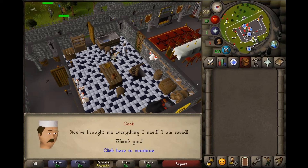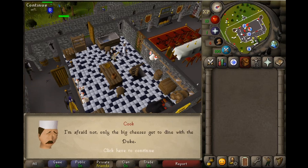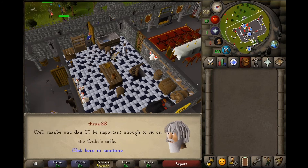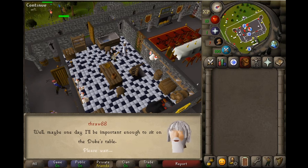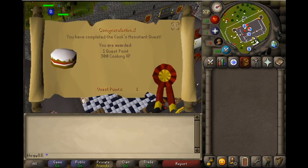You've brought me everything I need. I am saved. Thank you. Do I get to go to the Duke's party? I'm afraid not — only the big cheese get to dine with the Duke. Well, maybe one day I'll be important enough to sit at the Duke's table. Probably not, but I won't be holding my breath. So you've completed the Cook's Assistant quest. You are rewarded with one quest point and 300 cooking XP. Alright, Grizzly Gamers, I hope you enjoyed the video. This is Cook's Assistant on Old School RuneScape. Thank you for watching.